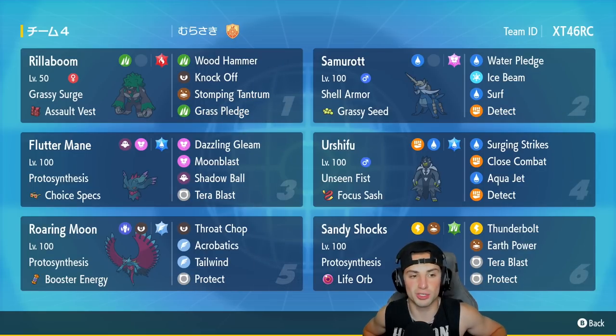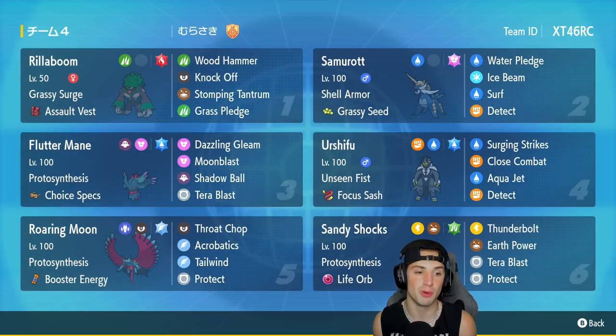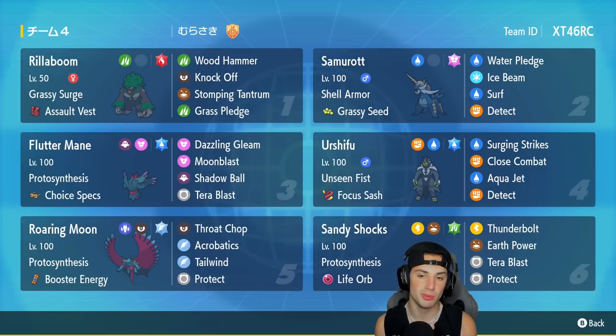Rillaboom is going to be our first Pokemon — our Grass Pledge Pokemon with Grassy Surge and the Assault Vest. Grass Pledge is one of its moves, and the other three moves consist of Wood Hammer, Knock Off, and Stomping Tantrum.